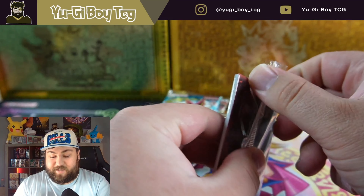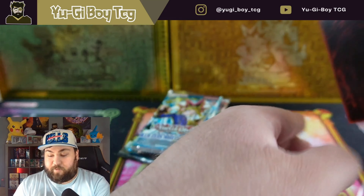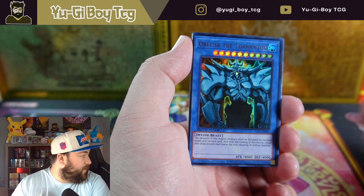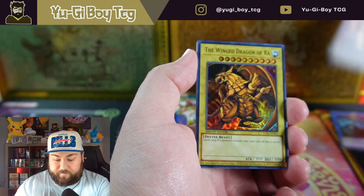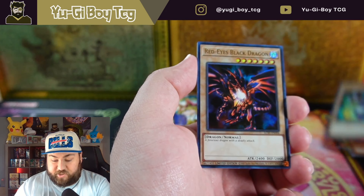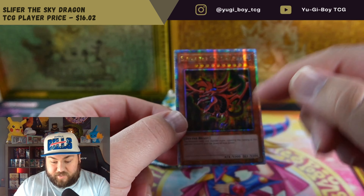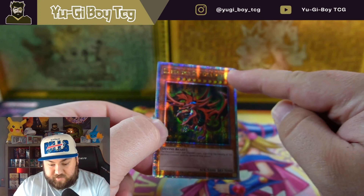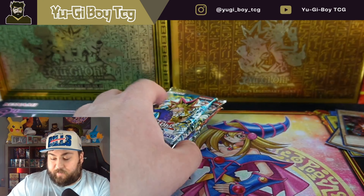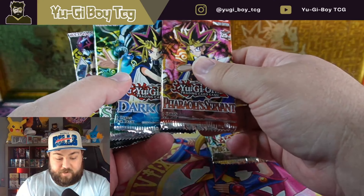We're finally gonna get to see these — you've probably seen a couple videos of these already, I'm uploading this a little late. We've got an Obelisk, Slifer, Winged Dragon of Ra, Blue Eyes White Dragon, Dark Magician, Red Eyes — and oh my god that Slifer looks so good. It's a little off-centered and it isn't the German version. We'll go into these packs, let's figure out how we want to do these.